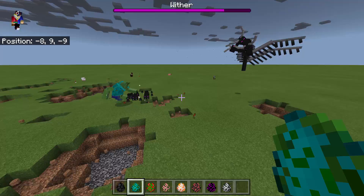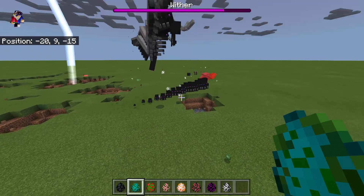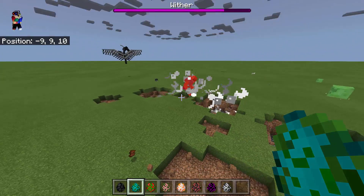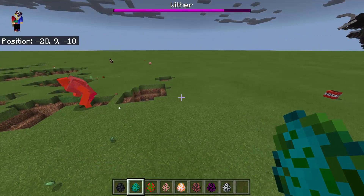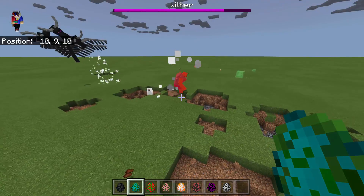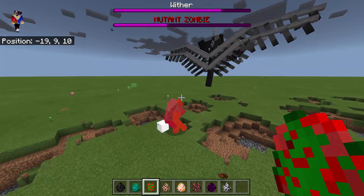The Mutant Zombie can definitely hurt the Wither Dragon by jumping high. I can see some dragon heads on the ground — dragon heads are falling onto the Mutant Zombie. This Wither Dragon is so powerful. I guess it's time for us to summon another mutant mob.